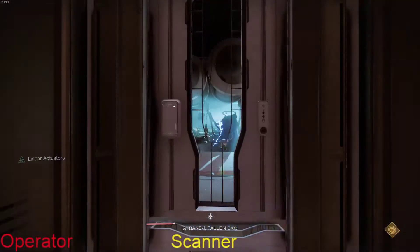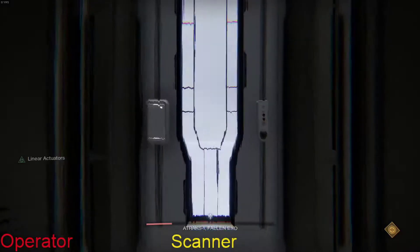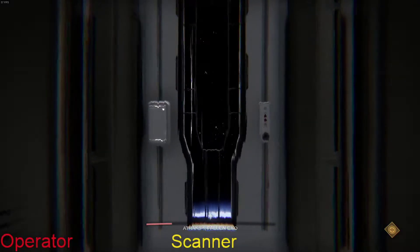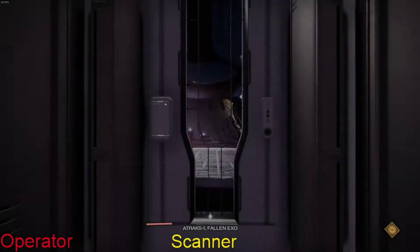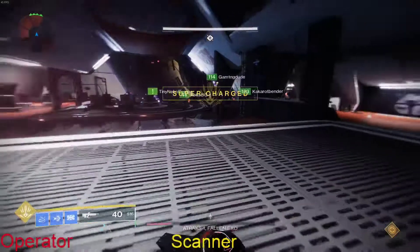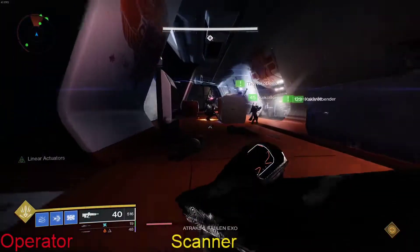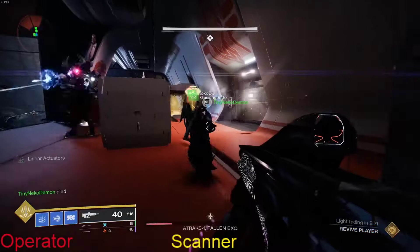It's also the operator's job to send the pods down. Outside of each pod there is a little panel — like there was in the first encounter — that the operator has to shoot in order to send the pods downstairs.